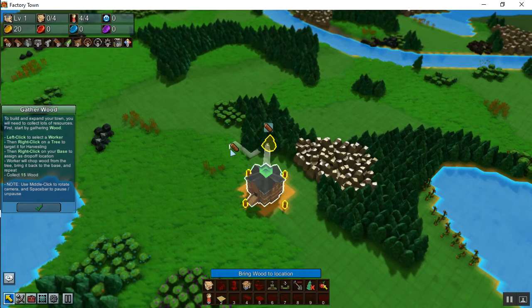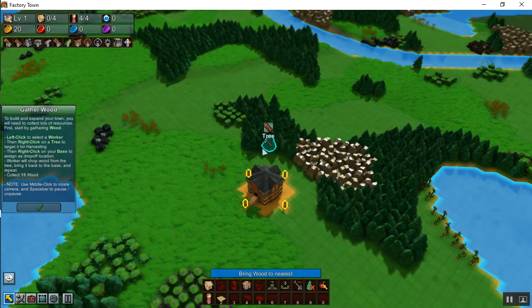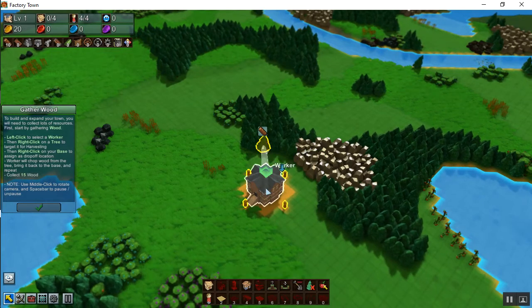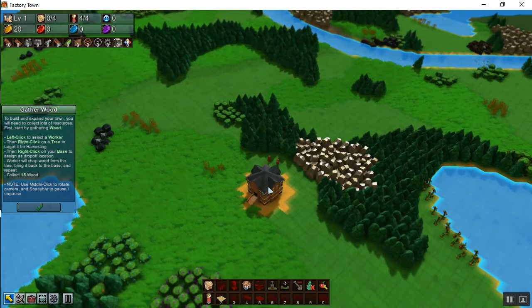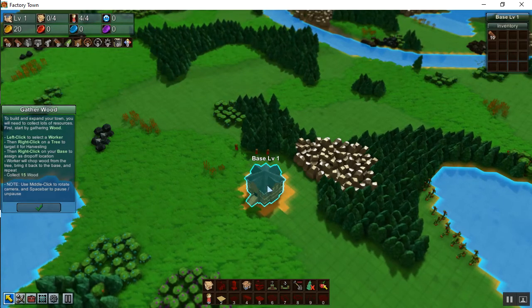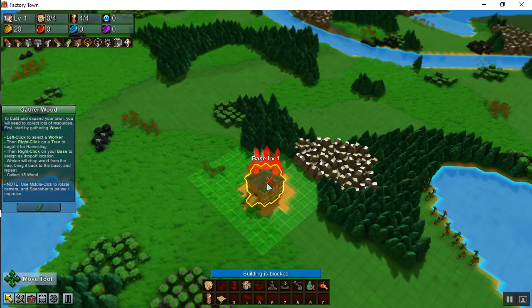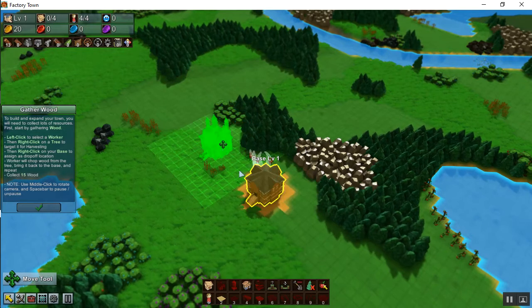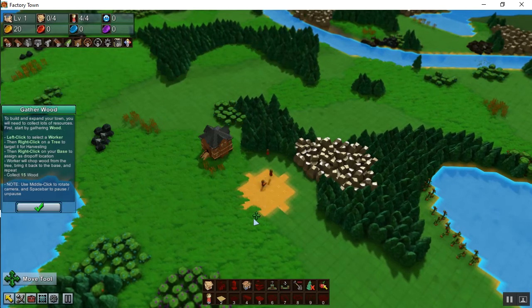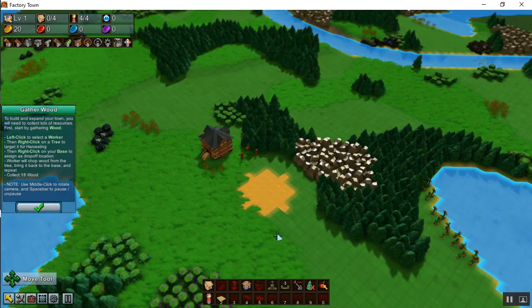I'm going to exploit something to gather a whole lot of wood really quickly. What I just did was select all of these guys, right-click on a tree, and then right-click on the base to tell them to deliver it to the base. Now the exploit: I'm going to move the base by hitting M, selecting the base, and moving it over there. Those guys won't lose the base — they're continuing to deliver to it.